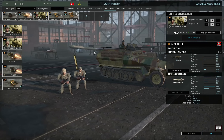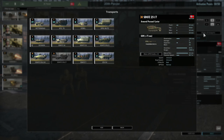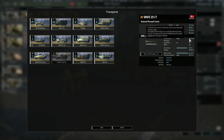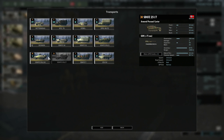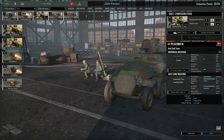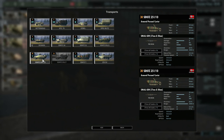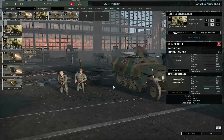Then there's the Panzerschreck Squad — pretty standard with 200mm of penetration and 250m range, but it comes with an SDKFZ 251/7. This half-track has a Panzerbüchse with 1000m range and 100mm of penetration at 60% accuracy — fantastic for close-range ambushes. It complements the Panzerschreck very well as they share a similar role. You can also bring in SDKFZ 251/10s — decent for killing light armored vehicles and providing some infantry support with HE shells, though otherwise not very impressive.